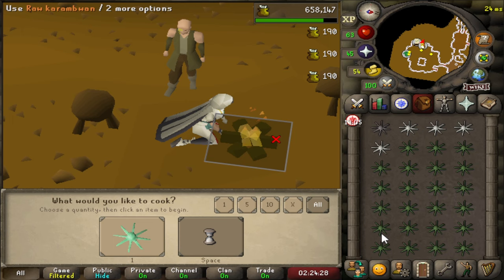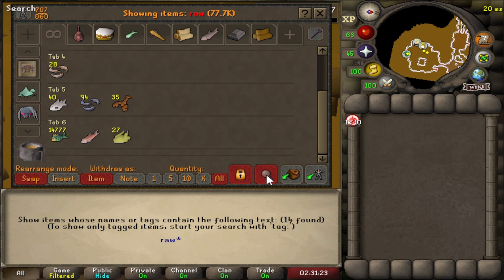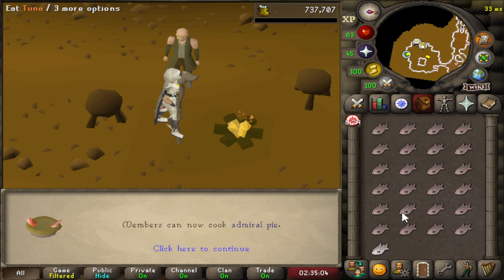We still need 8.4k XP and we're out of Karambwans - it only took like five minutes to cook all those. We did burn 115, which is unfortunate. Do we have any raw food in our bank? Tuna, lobster - I think this should get us over the edge. Let's cook the lobsters first. There's the big one - 70 Cooking with one tuna to spare. Let's go wrap up Recipe for Disaster, gentlemen.